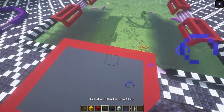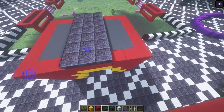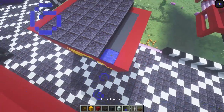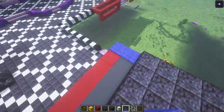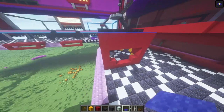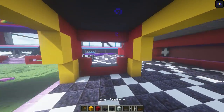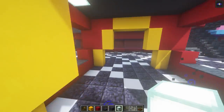We're gonna need five rows of polished blackstone slabs, and then on each side we're gonna use two rows of blue carpet — I said concrete, but it's blue carpet. We're gonna need our gray carpet as well, which will be right here. Our sea lanterns — we're gonna have two sea lanterns on both sides, just like this on the inside.